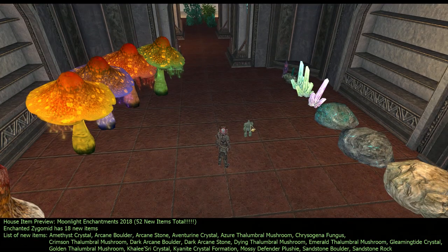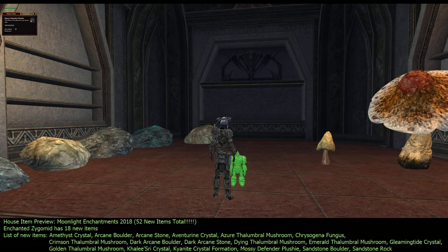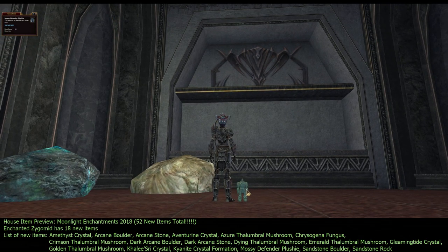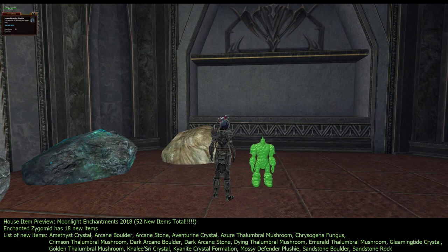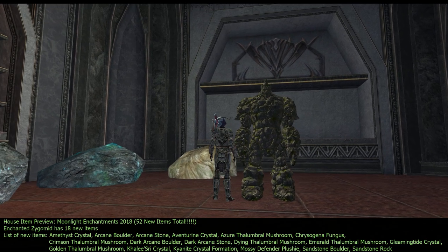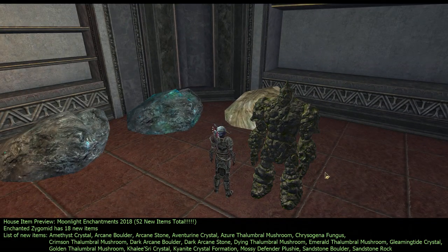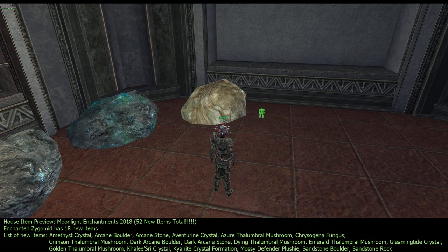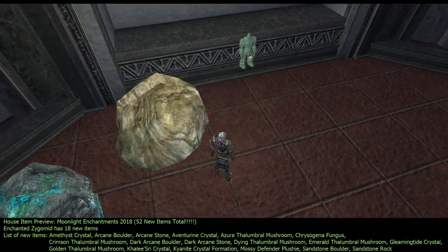Now let's do the plushie. This little plushie is called Mossy Defender Plushie — he's kind of cool. My conjurer would love this as a house item since her pets kind of look like rock dudes. At minimum he's about knee height; I can walk through him since he's a plushie, so don't worry about him falling down when you zone. At maximum he's taller than me — his waist is almost at my head. He is solid on the bottom.